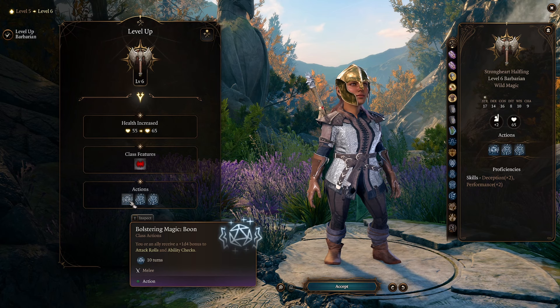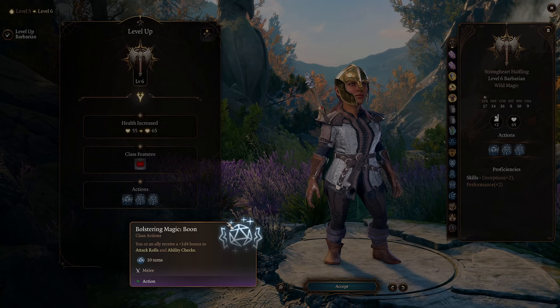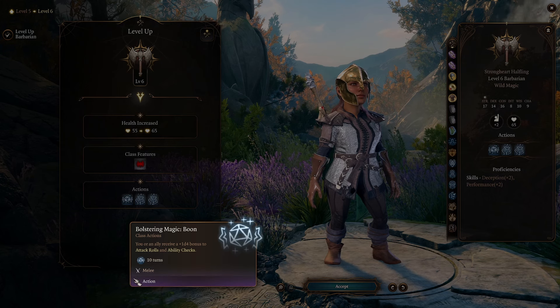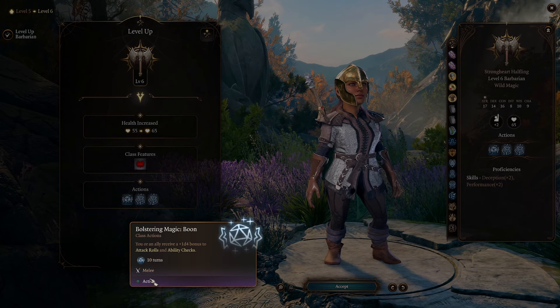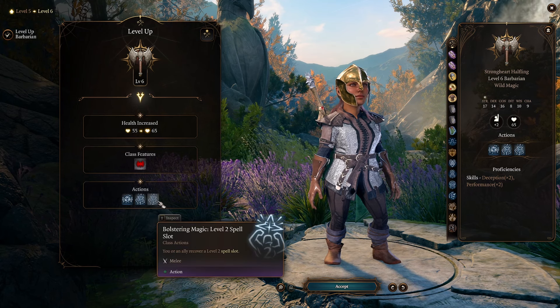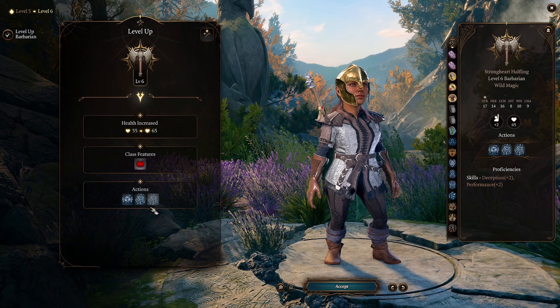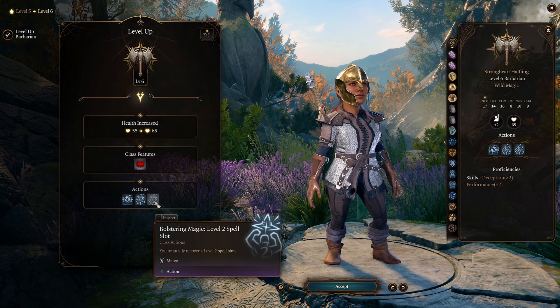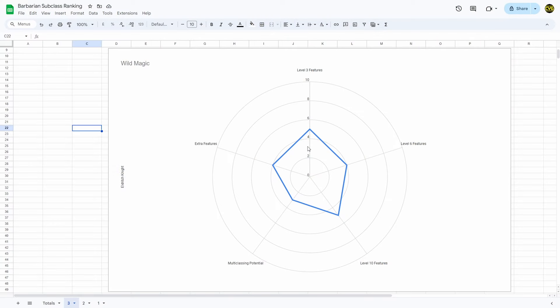At level 6 we get three separate actions. One gives an ally a 1d4 bonus to attack rolls and ability checks — basically like Bless and Guidance combined, though it doesn't affect saving throws and requires an action, which is a downside during combat. Then Bolstering Magic lets you or an ally recover a level 1 or level 2 spell slot. If it wasn't so easy to take long rests this would be much more useful, but since we can take long rests whenever we want and it's just once per long rest, it's just not that great.